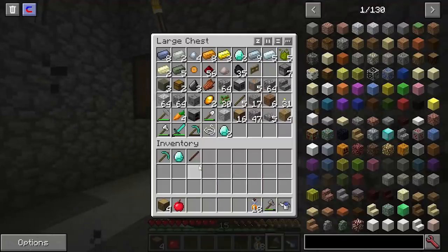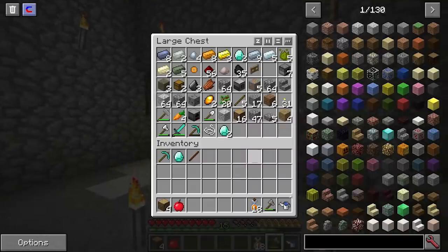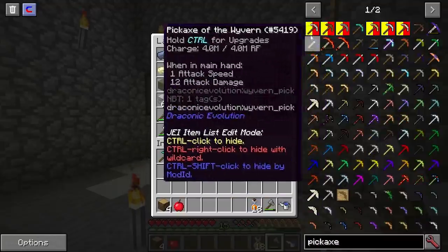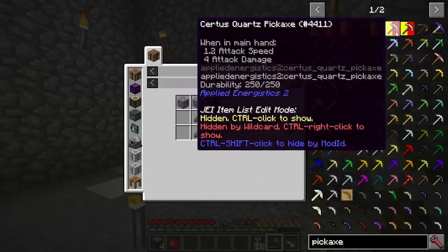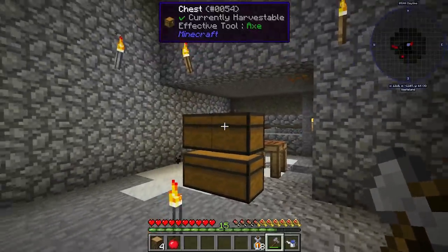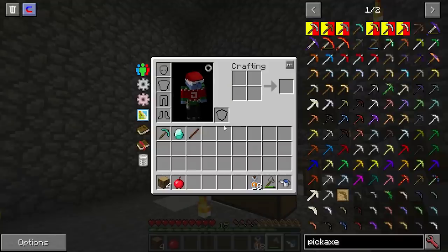I was reading the comments and a lot of you said I should limit how things work in the pack, which is a really good idea. When I started, I had to make a flint pickaxe because all the other recipes weren't available. So if we turn on item hiding mode and look for pickaxe — I've hidden the iron pickaxe, the wooden one was already unavailable, and I've hidden the stone, gold, certus quartz, and nether quartz ones. We're going to be making a new diamond pickaxe recipe.